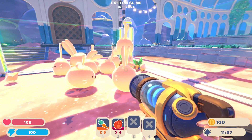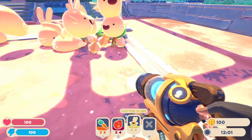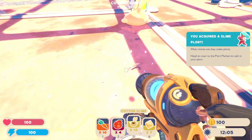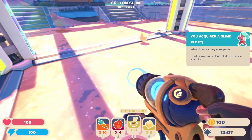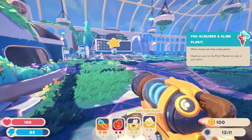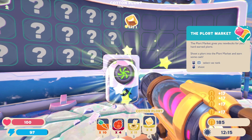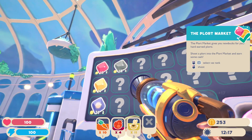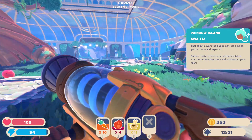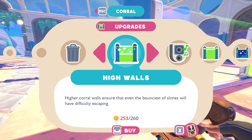This is fun so far. Those cotton slimes are interesting — I hope there's more new slimes. Let's go deposit these so we can upgrade. There's still the gold slime in the game. Oh, that's a tabby slime, and phosphor slimes — phosphors only come out at night though. And it says I'm done with the tutorial, which is nice.